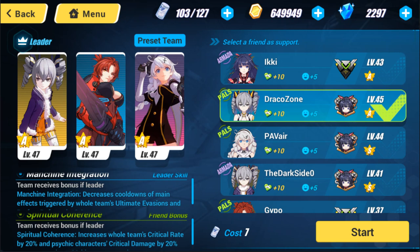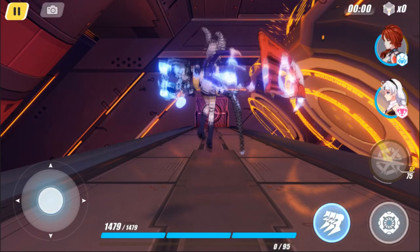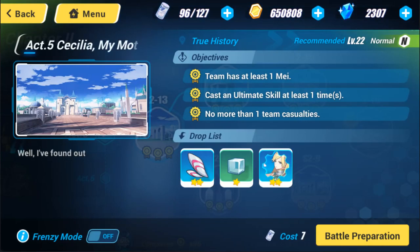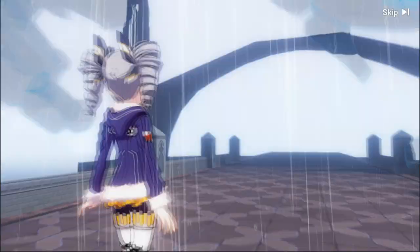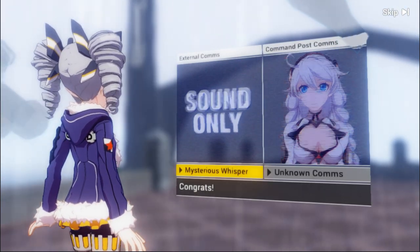Always make sure to take a friend even if you don't need them, because you get those 10 friendship points and once you get 100 you can open a friendship crate. Most of the time there's nothing too good in there but sometimes there could be something useful, so why not — it's one extra click. There are two of these energy leaks every day, so make sure to go back and do the next one. This may also be an event that could be ending at some point, so keep that in mind.